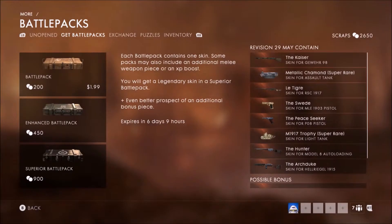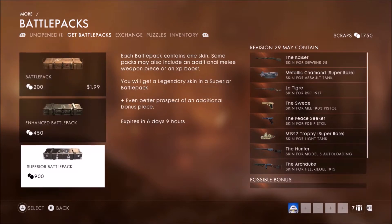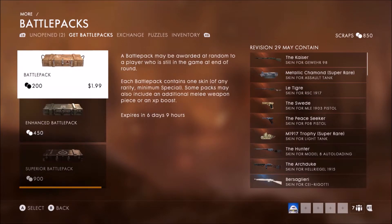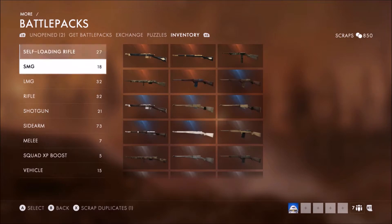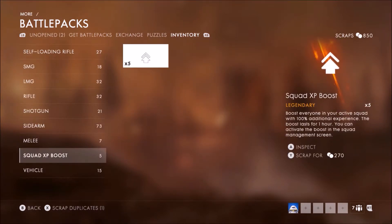Yama Snow, Yama Snake - it froze on me. One more. Let me sell something real quick - I'll sell the squad boost, I don't even use it. Right here, okay, one more superior pack real quick, hold on.